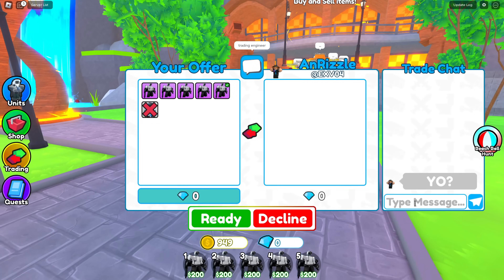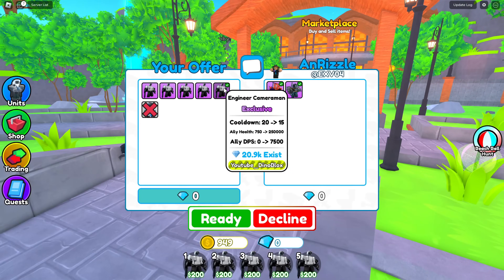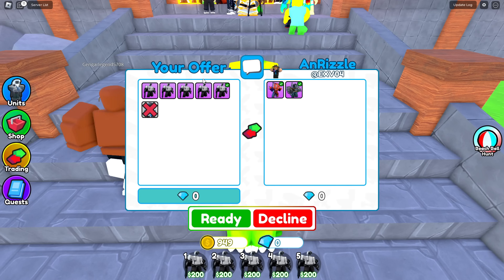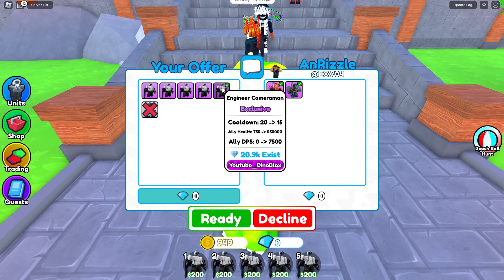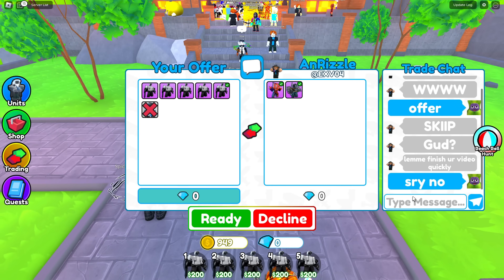I got the first trade. I put the engineer down and I told this guy to offer. Let's see what he'll give me for this buffed engineer cameraman. A hyper UTS signed and a titan fan man? That's not even that bad. I'm pretty sure the engineer is worth like 30,000 to 40,000 gems, and I think this is still a little bit under. So I'm gonna say sorry, no, decline.